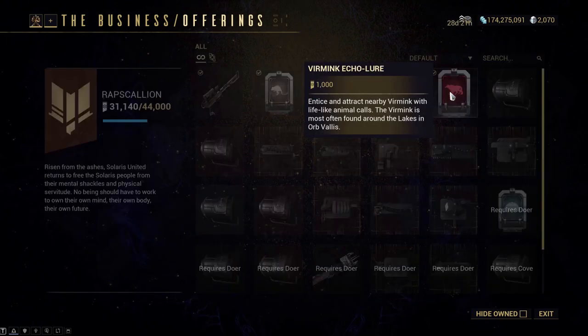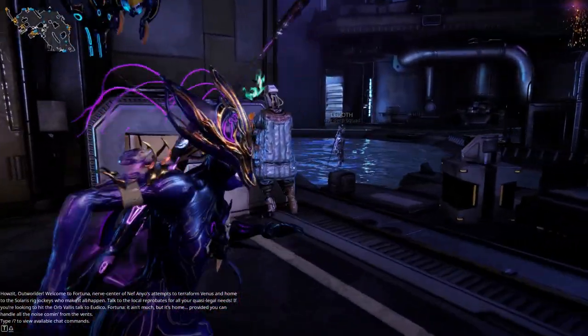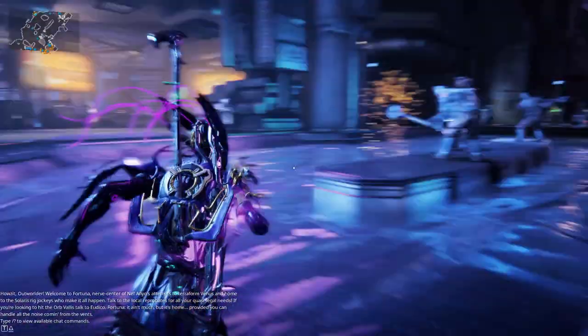Push that aside, grab what you can, and equip the tranq gun in your gear wheel. Head into the Vallis and let's begin.